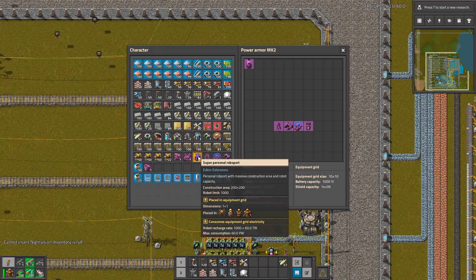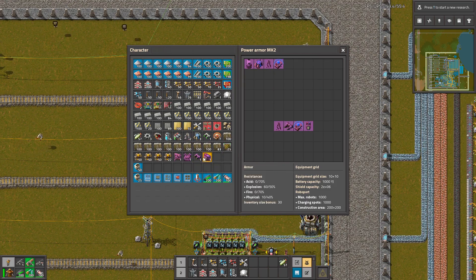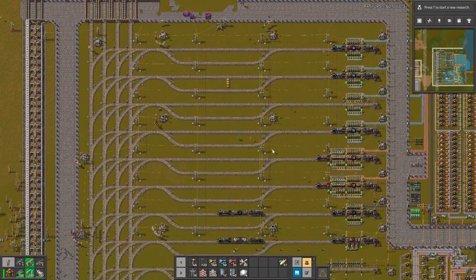The personal robot port is huge and efficient. The legs are OP — and you know, everything in this mod is OP — but it's not meant to be played in a normal way. It's for debugging purposes.